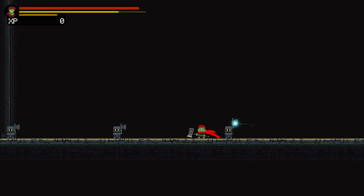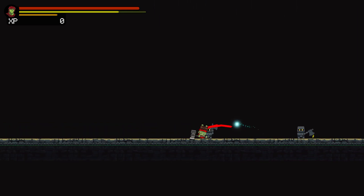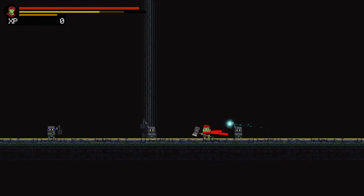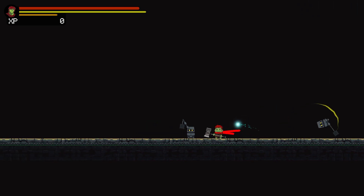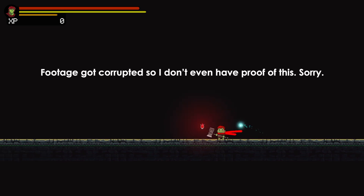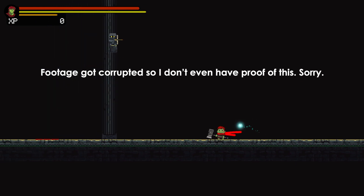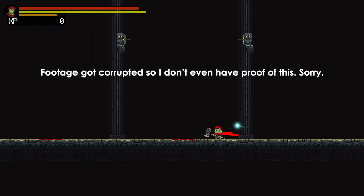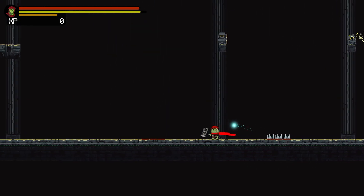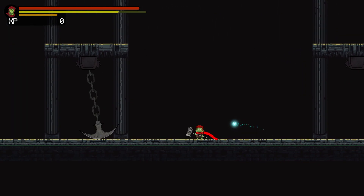I think it would help immensely to add a visual of how many heals you have left. I'm not really sure how the heal pool works, but in my experience it was very often a frantic guessing game as to when the triangle button on my controller was not going to work anymore, and that bothered me. Also, not really a suggestion — I just wanted to point out that I got stuck in a wall once and had to kill myself. It doesn't even bother me really, I just thought it was funny. I tried to replicate it and I could not get in the wall again, so whatever.